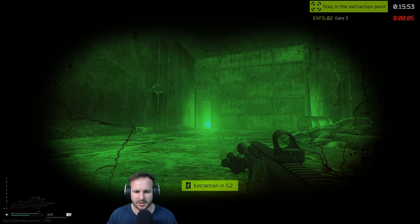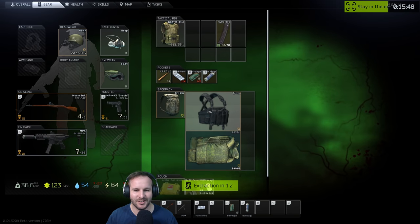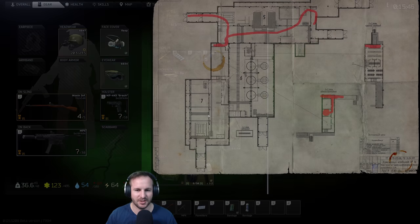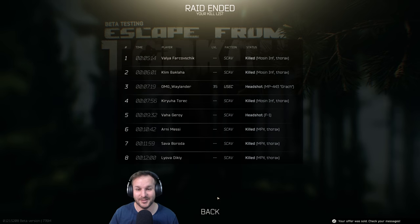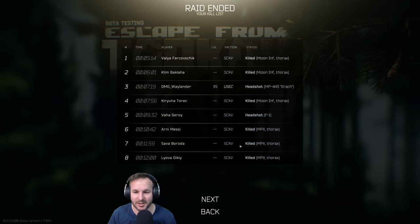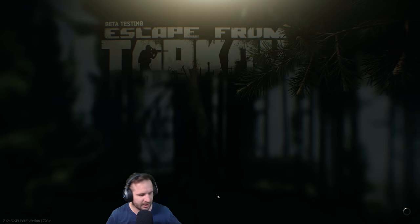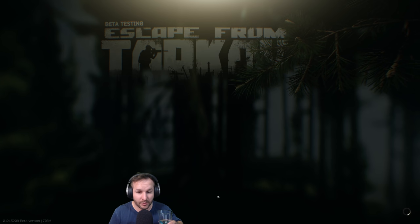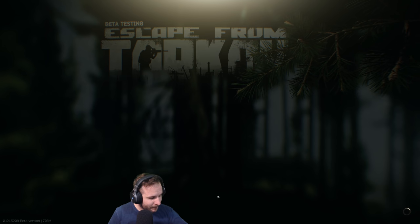That'll teach us to run out of meds. We did get a nice MPX though — we can use that or sell it. First money run done. A bit of luck involved in that one but we got the kill, got a little bit of XP. We'll put the money made from that into getting better gear, or we might hold on to the MPX — it's really good for a lab run if we end up doing one.